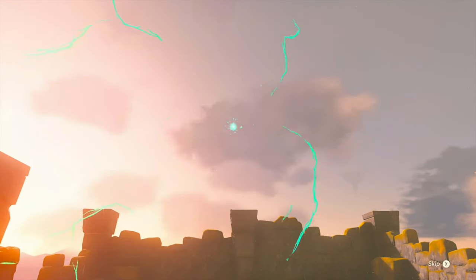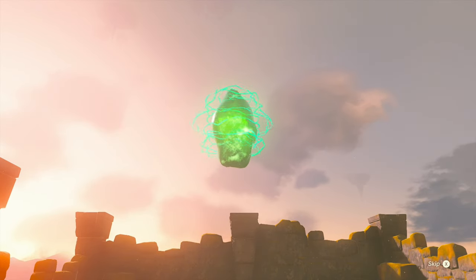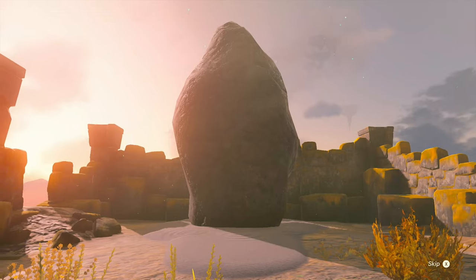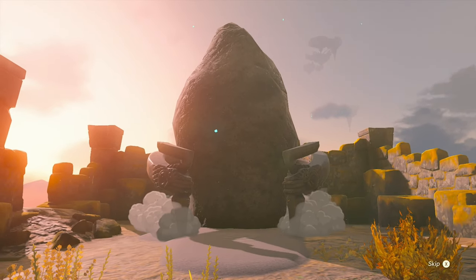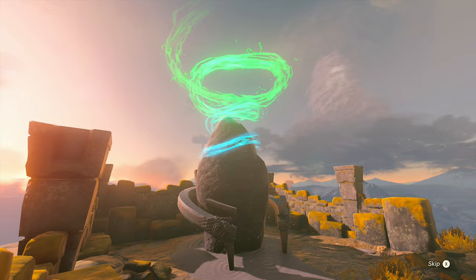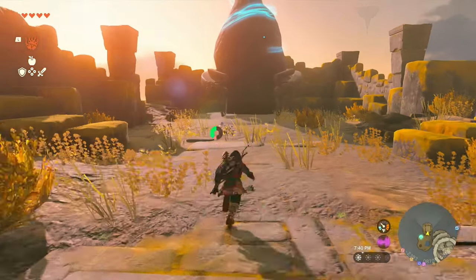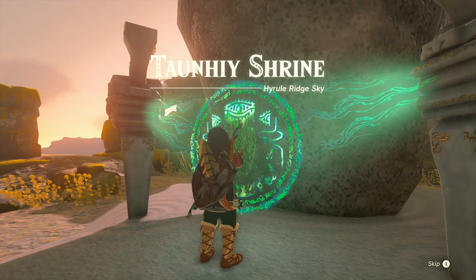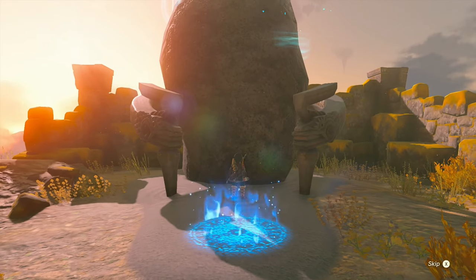Pretty straightforward — once you land, that's going to bring a shrine into existence. You don't need to do the shrine to get the Glide Shirt, but it's pretty easy; it's combat training archery, just aerial attacks. You should definitely unlock the quick travel point in case you ever want to come back.